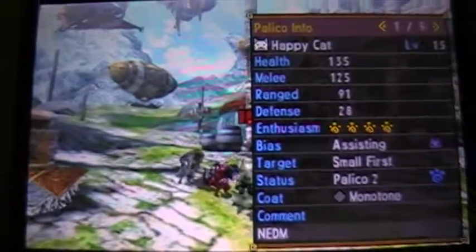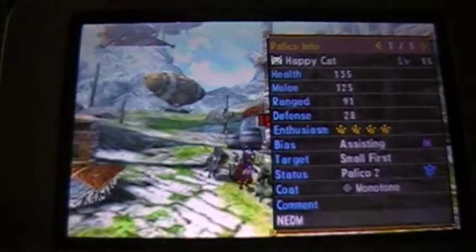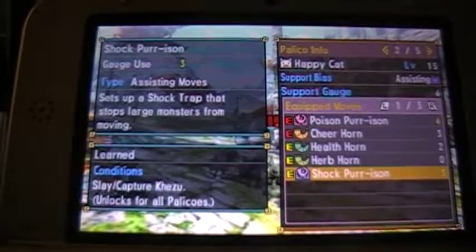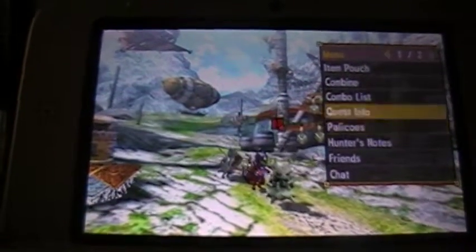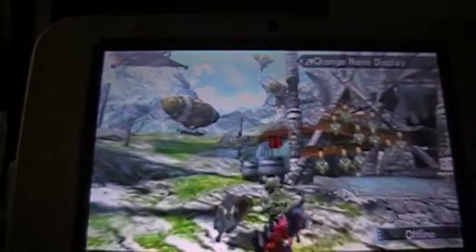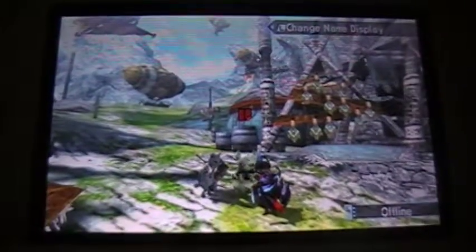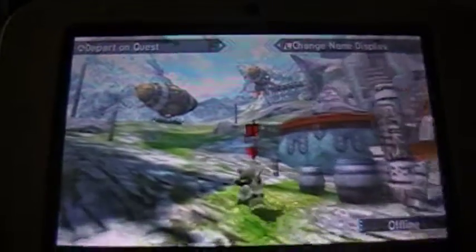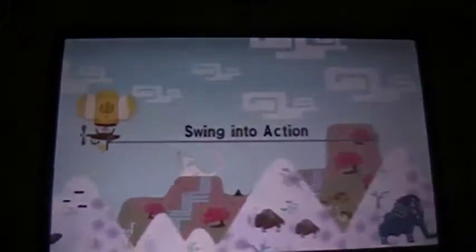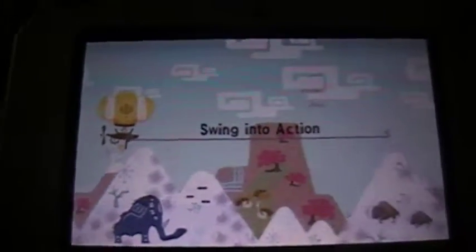His name is Happy Cat, and his specialty is assisting. He is not to be confused with the DLC Palico named Happy from Fairy Tale. This is a completely different cat — Happy Cat. There's Happy and then there's Happy Cat. Got it? He is assisting, so he's gonna be laying down lots of traps for us. He is currently level 15. Welcome to the group, Happy Cat. I'm still not sure what armor I'm gonna end up sticking him in. I just decided to make him naked for now so you can get a good look at what he looks like. Besides, it's just a Ketchawatcha — it's not like it'll kill him that badly, right? Even though it is High Rank. It's just a stupid monkey. How bad can it be?